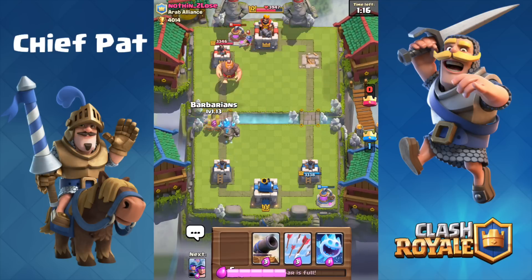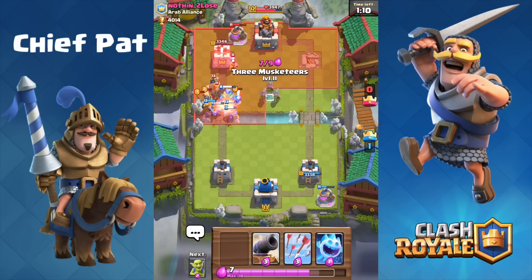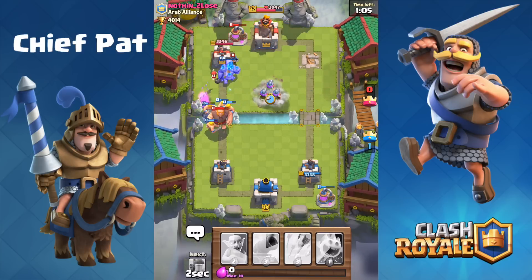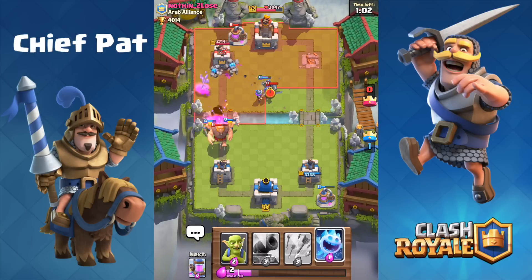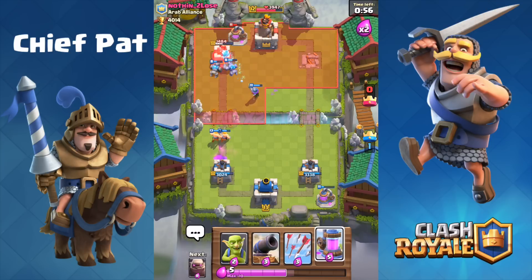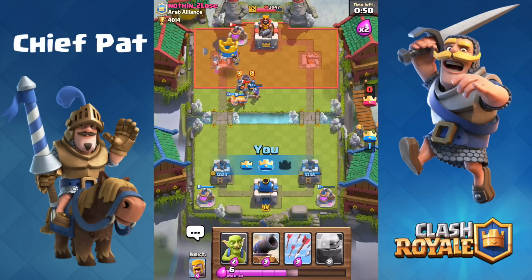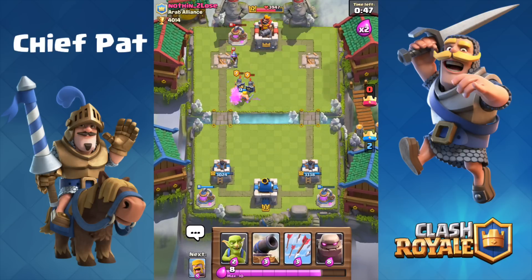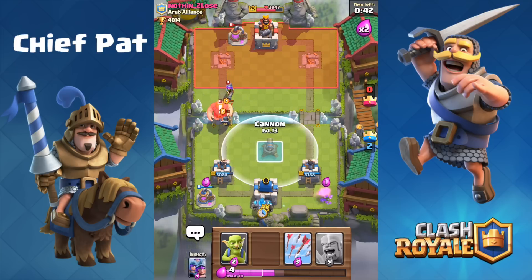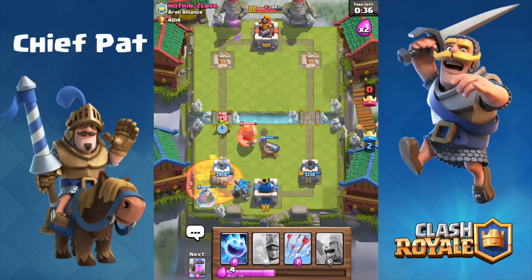I now know he has a Poison spell, so I've got to be careful with Barbarians and Three Musketeers. I drop Barbarians assuming the Poison is coming, but I've got Three Musketeers in hand and I'm not afraid. I drop them in the very center — they go to work on his Musketeers, Bomber, Mini PEKKA, and tower. The Zap spell does some work but the tower still goes down in the left lane. The Barbarians clean up the Giant, and he never even plays his Poison spell — his one counter to Three Musketeers.